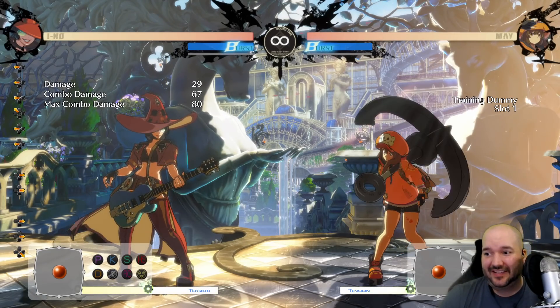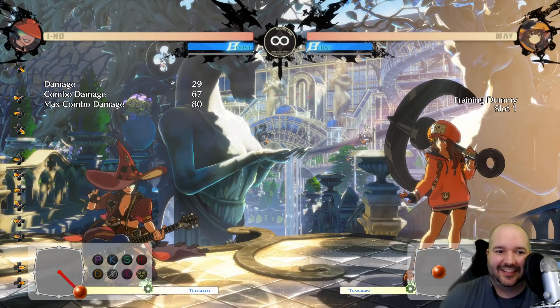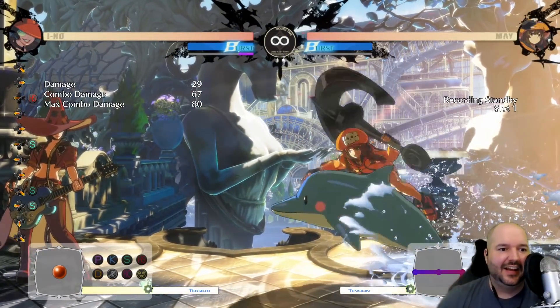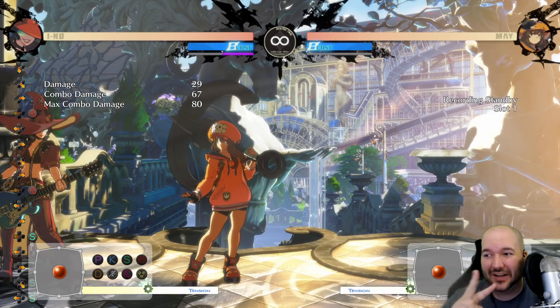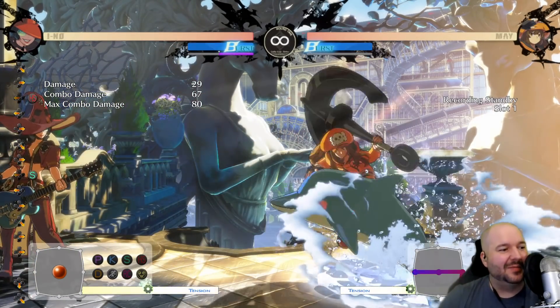It's a little tricky because the main thing here is you have to keep in mind there are two strengths of the dolphin. There is the slash strength, which you can see comes out very, very fast. And there is the heavy slash strength, which you can see is a little bit slower. So you have to use your eyes and quickly recognize which strength of the move they did.